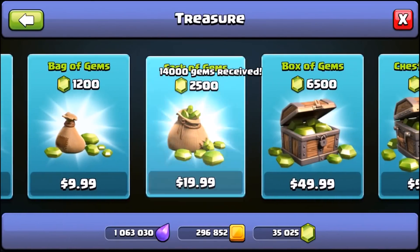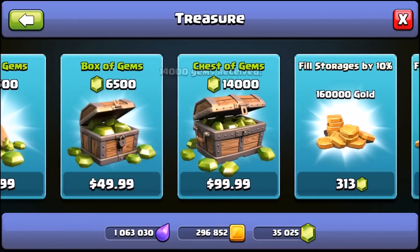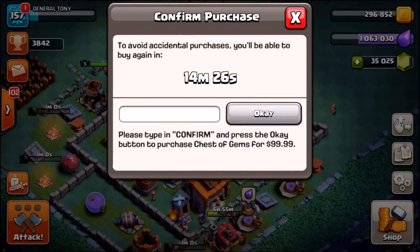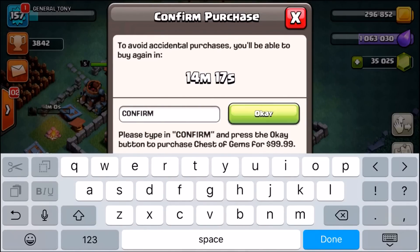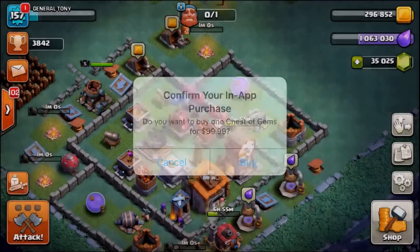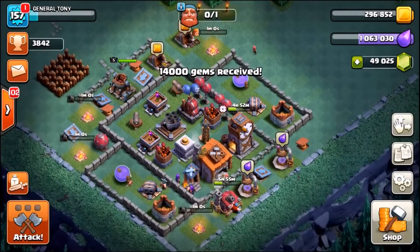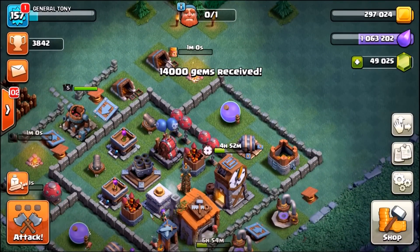Let's go for another chest of gems — another $99.99. That is $200 worth of gems in this session, meaning we now have about $350 worth of gems total in our account, taking us to just under 50,000 gems. Let's grab a screenshot of that for a thumbnail.